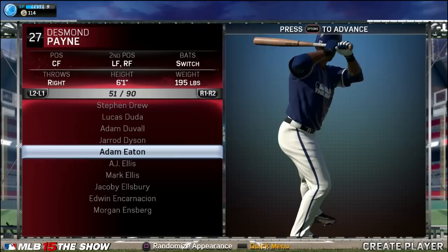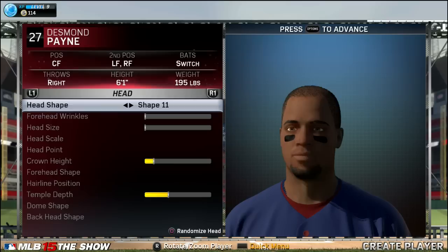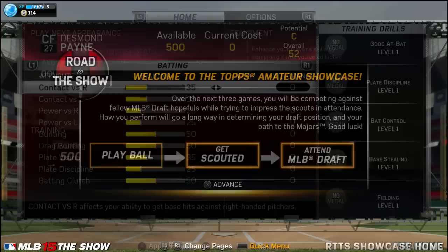I like the player we open up with here as we go through the creation. I ended up giving him Adam Eaton's batting stance. I like a little bit of movement and slightly open, although this isn't really all that open. I was either going to do this one or Brian Dozier's, but I liked Eaton's a little bit more. So there is the creation — Desmond Payne, center fielder — playing in the eastern region here for the amateur showcase: three games to get ready and get drafted by a major league team.